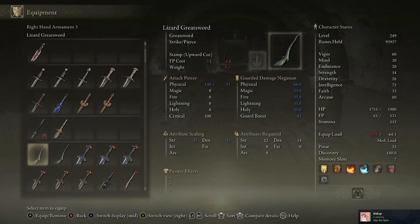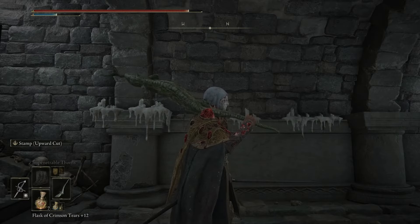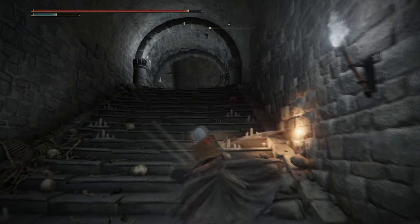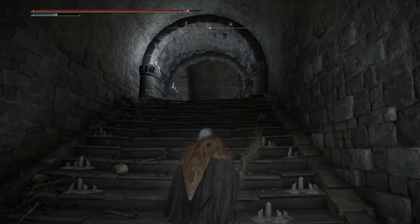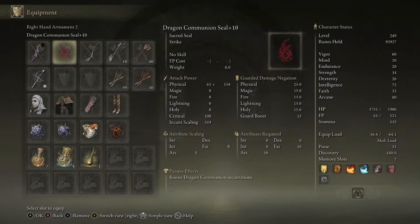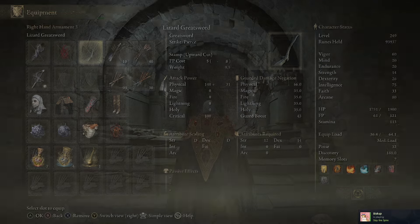And now that we are back, this is the Lizard Greatsword here. It has a D Strength, D Dexterity, with a 12 Strength and 14 Dexterity requirement to hold. It is a Lizard Tail — it's actually super cool looking. This is a Light Attack here, this is a Heavy Attack, it's a Thrust Forward, and it has an ability called Stamp Upward Cut.